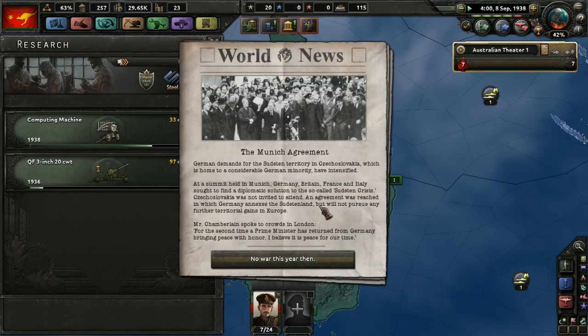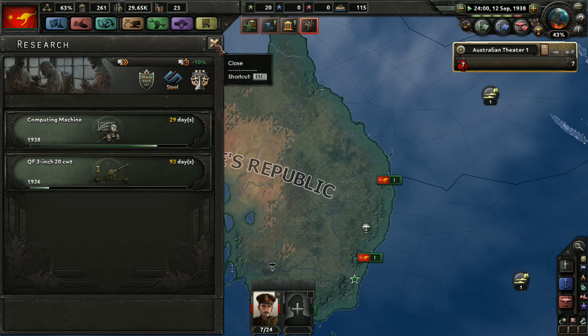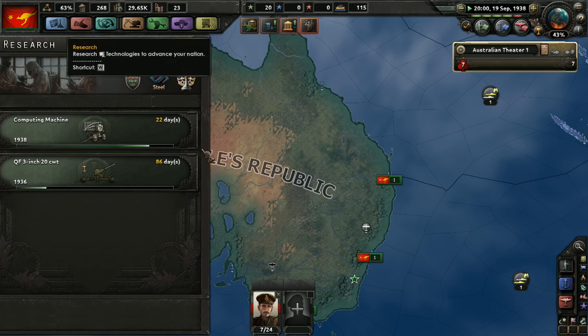Munich Agreement — German demands for the Sudeten territory in Czechoslovakia have intensified. A summit in Munich with Britain, France, and Italy sought a diplomatic solution. Czechoslovakia was not invited — they just sort of told them that Germany was going to take stuff from them. They said it's going to make peace in Europe, but it didn't work out that way. It's like giving a mouse a cookie — they always want something else. Nazi Germany was the mouse.